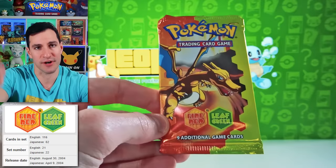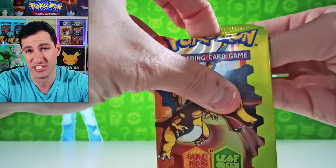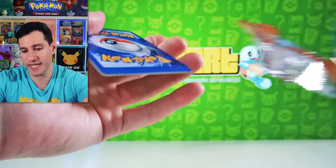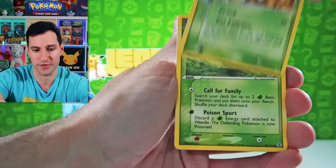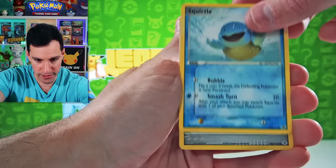We want a Charizard EX or Blastoise or Venusaur. There are Secret Rare Legendary Birds as well — Articuno, Moltres, Zapdos. I love this set by the way, especially the Pack Art. So there really is not that many print runs — these sets are more rare than Wizards of the Coast sets, and I've confirmed that with previous Pokemon employees. Cubone, Squirtle, Switch is the reverse, and Tangela Non-Holographic.